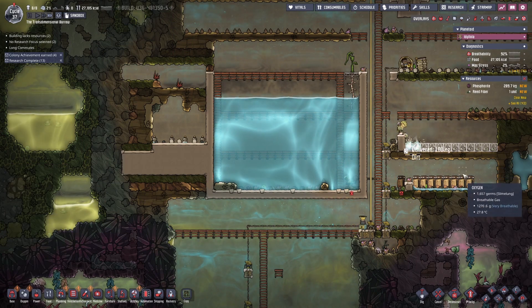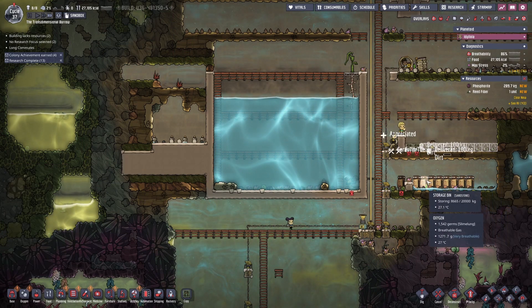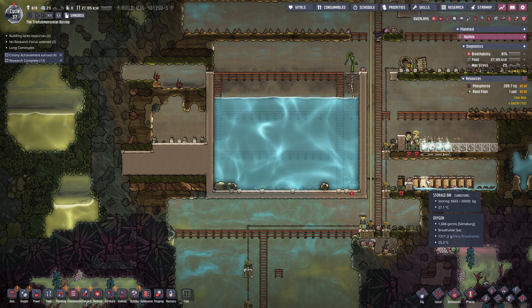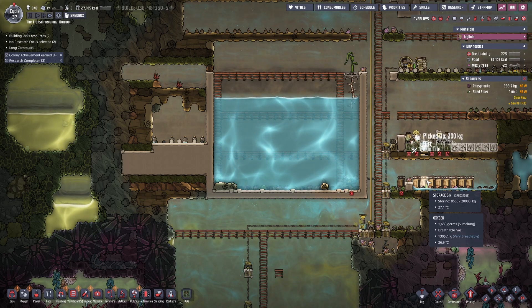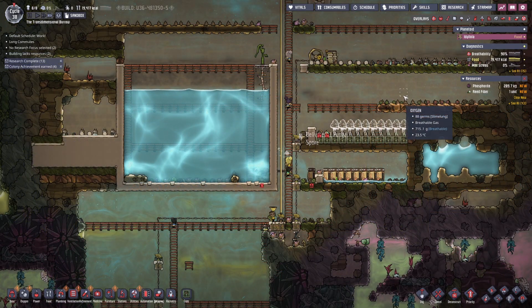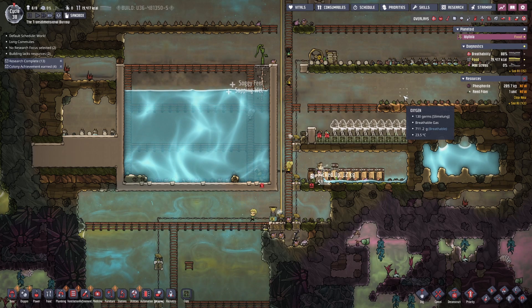I'm setting up some more farm tiles here to grow mushrooms. These need to be fed slime, they need a carbon dioxide atmosphere and they need to be kept in the dark. To support one duplicant you need to plant three mushrooms.